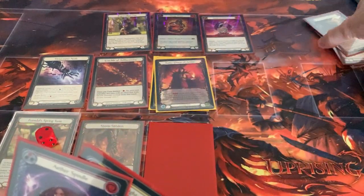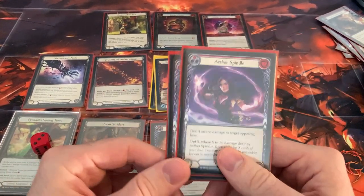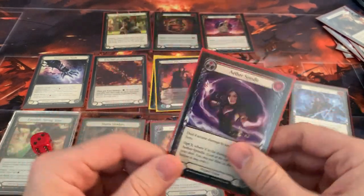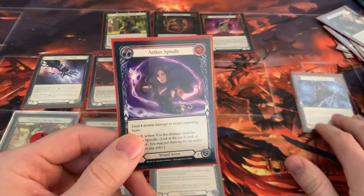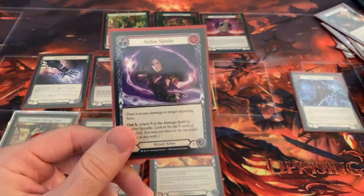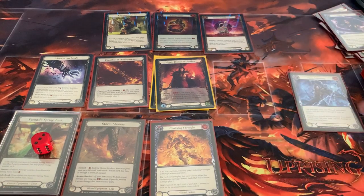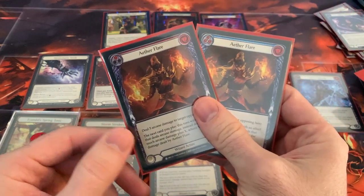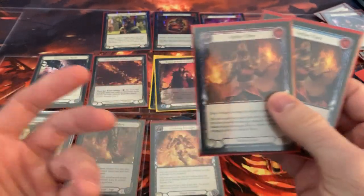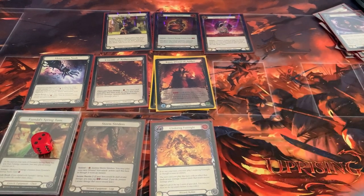I'll block five and take whatever damage I need to take. Now I have my tuning counter at three, and I have Centering Foresight in my arsenal. On my turn I'm going to cast this Aether Spindle for four Arcane, and however much damage it deals I'll Opt that much. Let's say they pitch a blue and have AB two, and take two. I'll Opt two cards — two Aether Flares. These are good cards but not the combo pieces I need, so I'll tuck them to the bottom.